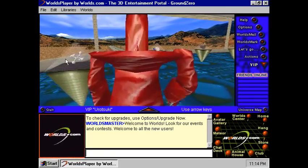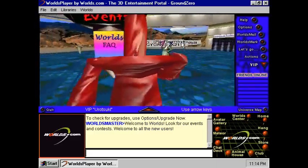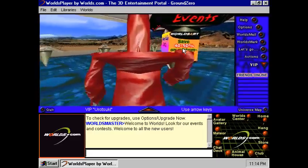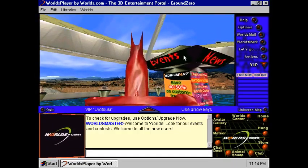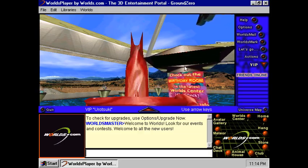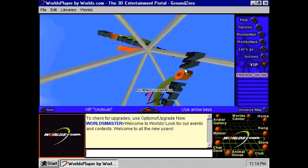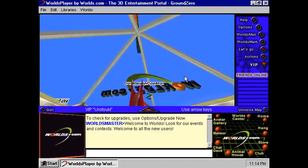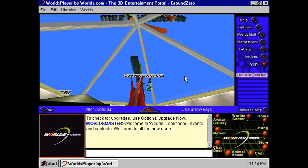There are more differences in Ground Zero. I can get into the details of it — like this thing right here, the top of it isn't stretched out like that in the newer version. And then these 3D spinning things up here that say Worlds.com — those are in the new version.